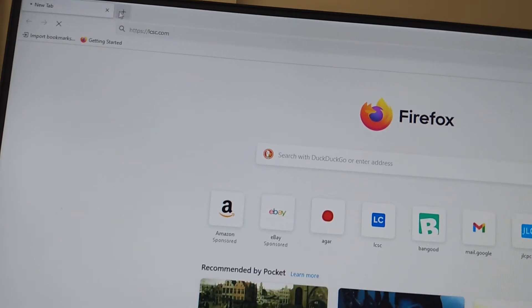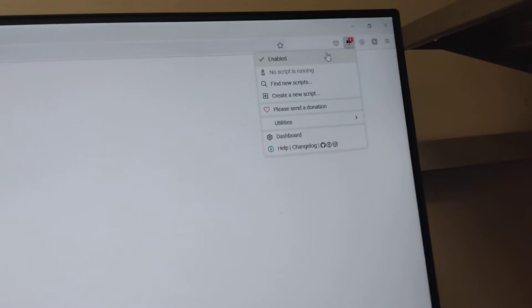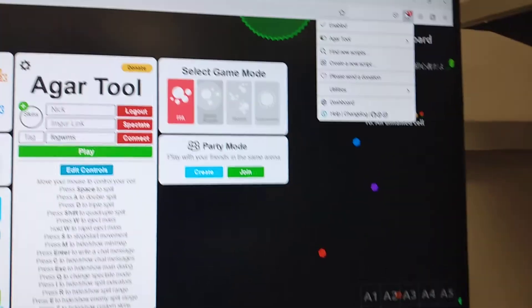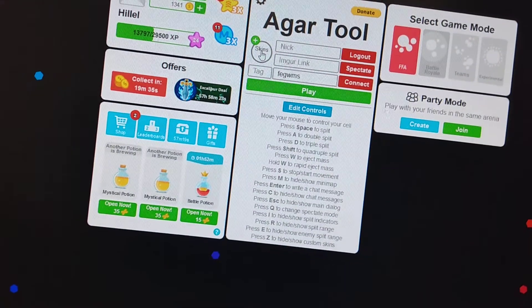Oh shoot, no that's not what I want. Let's click here and I'm gonna show you I have Agaritool Tampermonkey enabled — my connection is bad. This is my account and it's enabled. Now let's go into skins.